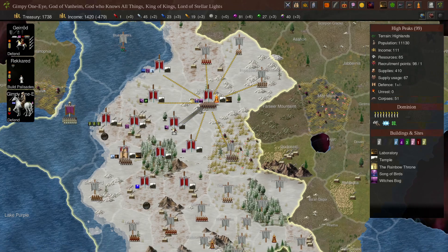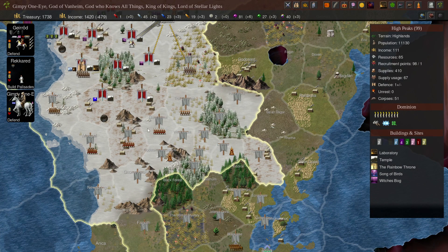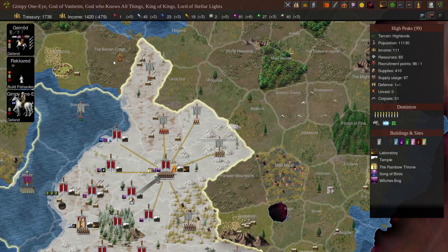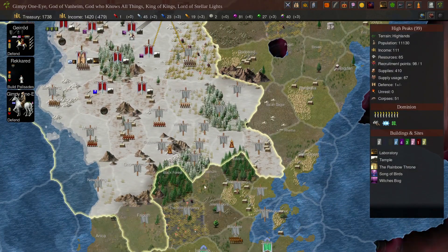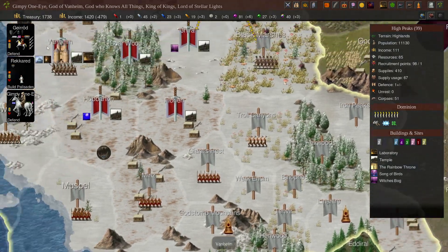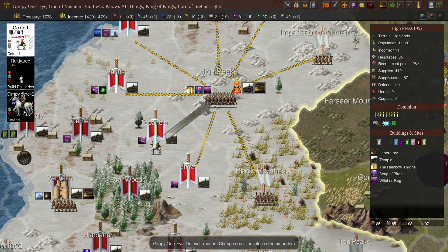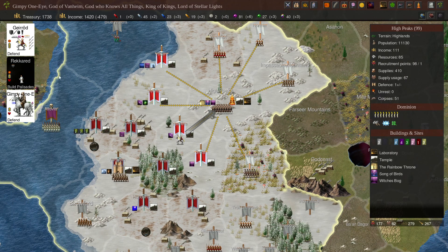I'm trying to decide which way to go. There's two more thrones down here, and one up there, but these two are really close together. We should go that way — we'll go to the Black Marches. He'll be fine.